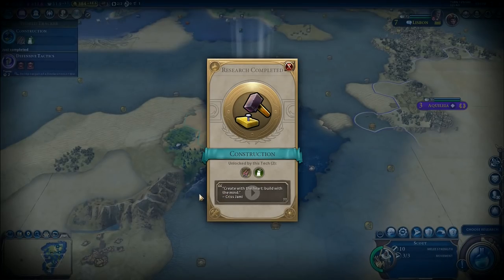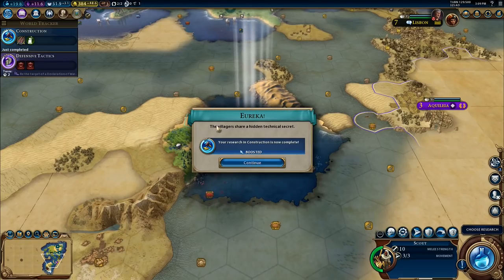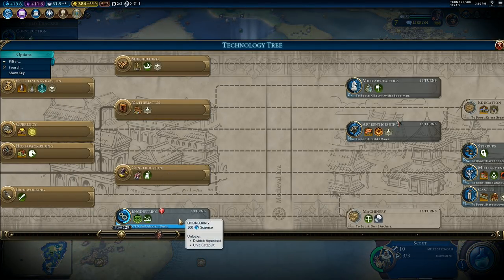Create with the heart, build with the mind. Research completed — Eureka! Your knowledge of engineering has advanced considerably. Nice. And your research in construction is now complete. It boosted my research in construction. Build ancient wall — I haven't actually built ancient walls, but I can do. I can now go and build 3 mines — I need to build another mine, and then I get the apprenticeships.